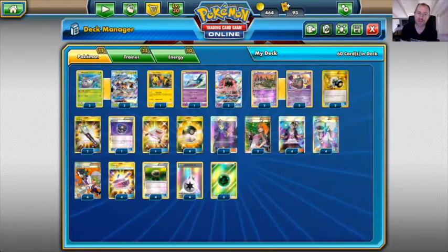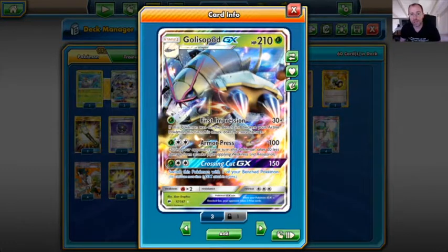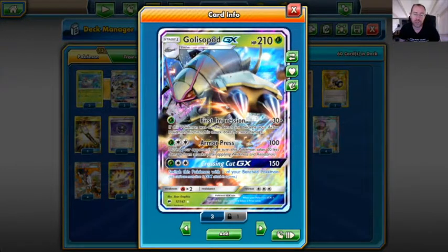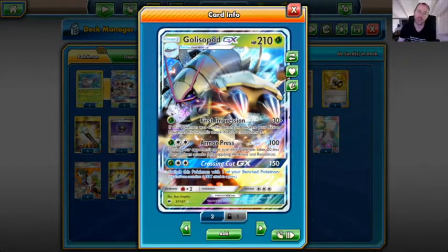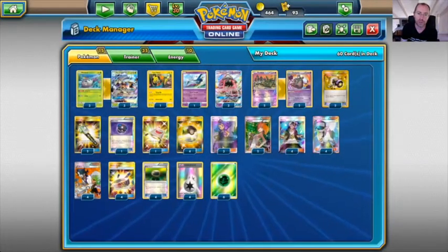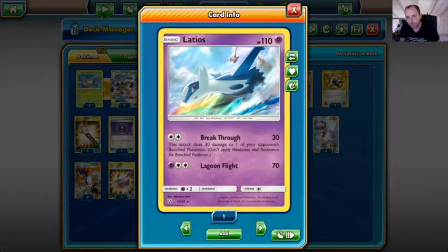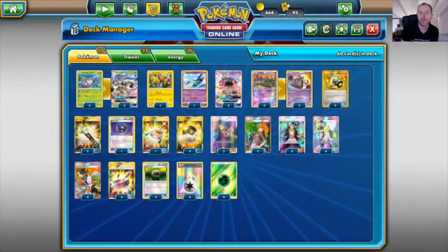We're going for a more consistent build. We play a 3-3 Wimpod/Golisopod GX line. Golisopod GX has First Impression for a single Grass — 30 and 90 more if this Pokémon became Active this turn. Armor Press for 100 also gives a 20 damage reduction on the next turn, for a Grass and two Colorless. The GX attack Crossing Cut does 150 and switches this Pokémon with a benched one for free. We play one Tapu Koko promo with Flying Flip doing 20 everywhere, and one Latios with Breakthrough — 30 to the bench — to help in the Buzzwole matchup.